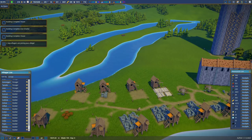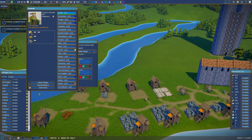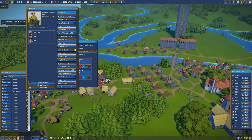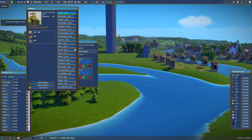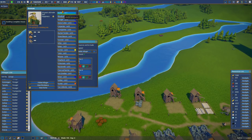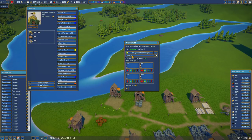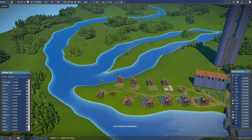Duncan, where do you live? You live over here. I can see the warehouse from here, therefore it's close enough. You are assigned to this warehouse for stone. You don't have very long to go to take the stone.